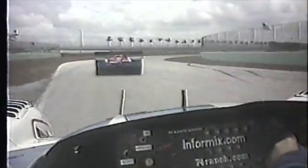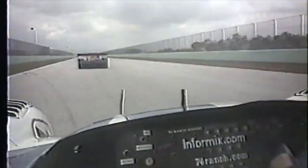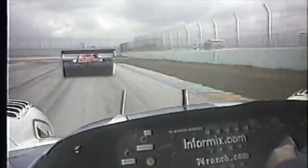Turn 6, and then turn 7 — another one where you really want to be right under the wing of that car. Because as you come into turn 8, it's a golden opportunity to get by somebody before you get up onto the banking.